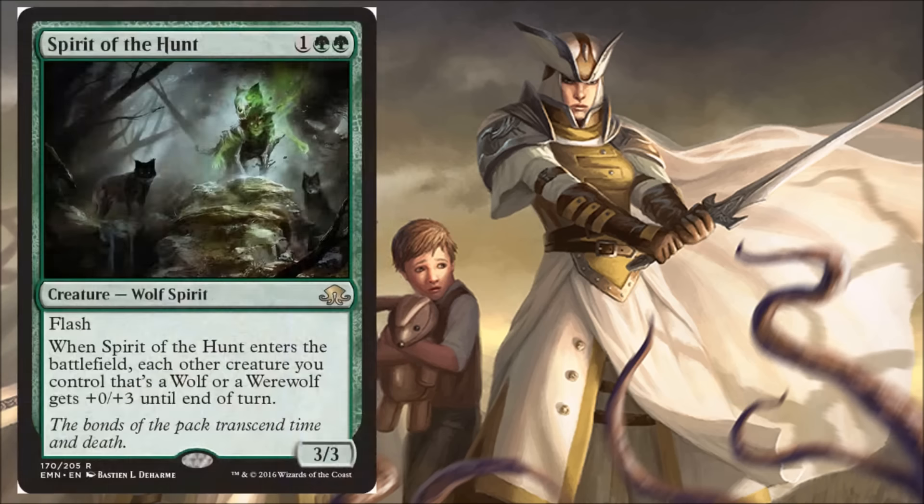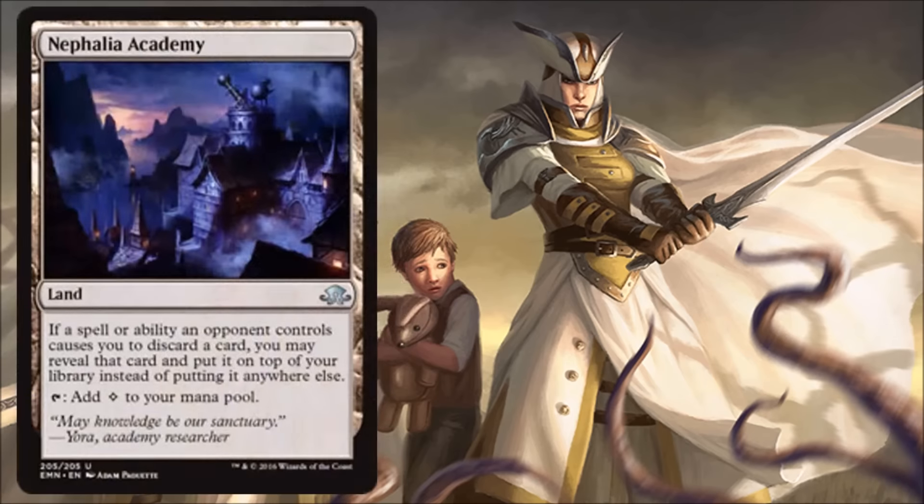Next we have Spirit of the Hunt — two green and one, wolf spirit, three-three with flash. When this enters the battlefield, each other creature you control that's a wolf or werewolf gets plus zero, plus three until end of turn. The art on this is really incredible. It's a very good limited card — a great combat trick if you have lots of wolves and werewolves, and it's economically priced at three-three for three. Unfortunately, I don't think wolves or werewolves are going to get there right now in standard. It also fits well into a commander wolf or werewolf deck.